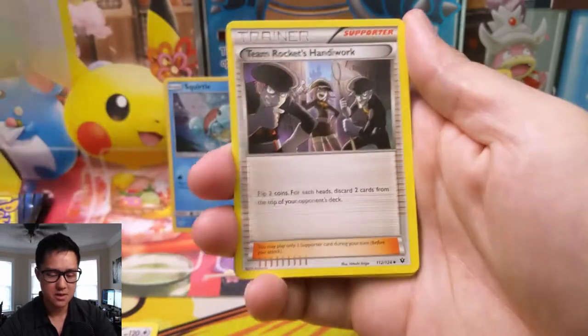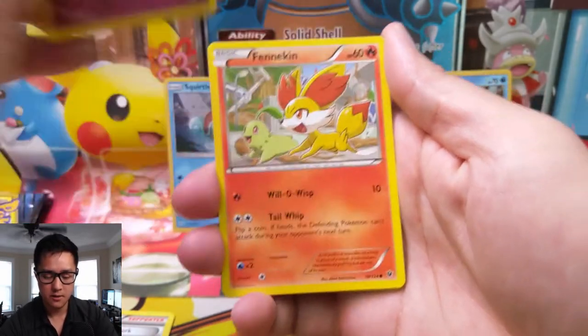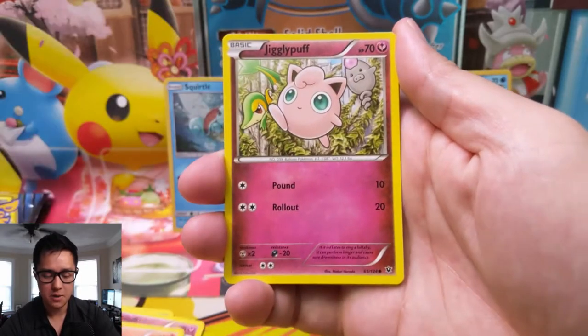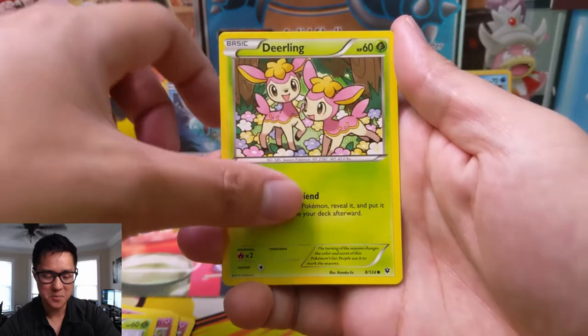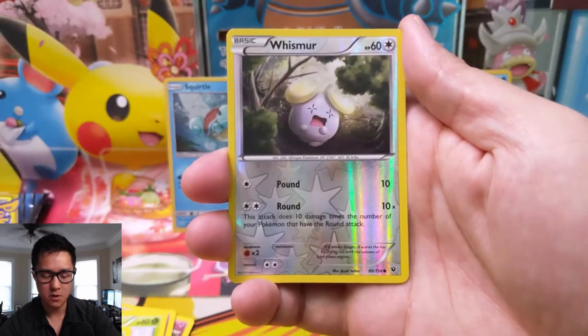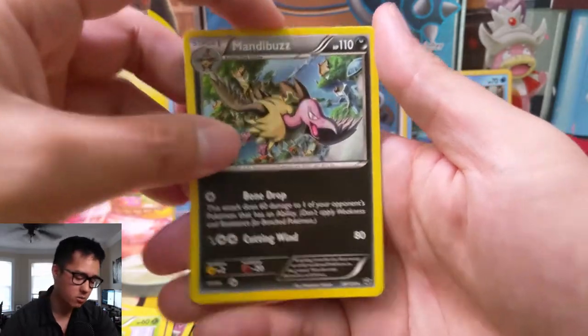Here we go — we have a Kangaskhan for our first pack, shoutout to Mama Kangaskhan again, and a Cinccino. Team Rocket's Handiwork, a Snubbull, Fennekin, Jigglypuff, a Snivy, a Deerling — that Pokémon is so cute — a Whismur for the reverse, and then a Mandibuzz for the regular rare.